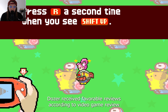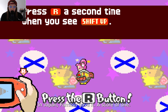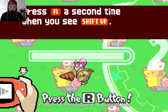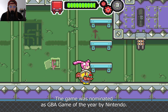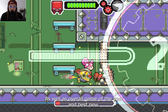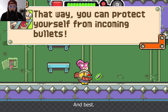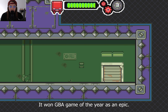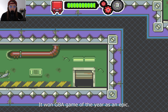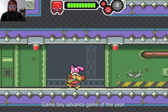Drill Dozer received favorable reviews according to video game review aggregator Metacritic. In Japan, Famitsu gave it scores of 8, 9, 8, and 8 for a total of 33 out of 40. The game was nominated as GBA Game of the Year by Nintendo Power, as well as Overall Game of the Year, Best New Character for Jill, and Best Platformer across all systems for 2006. Of these, it won GBA Game of the Year as NP Pick. It was also runner-up for GameSpot's Game Boy Advance Game of the Year.